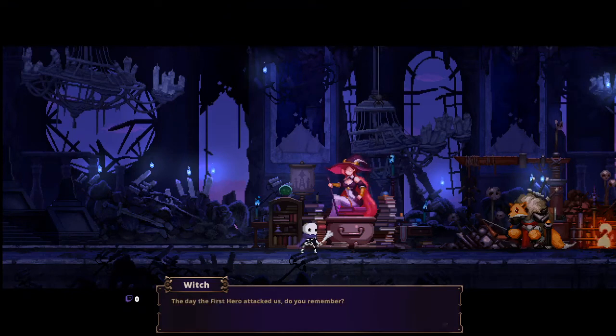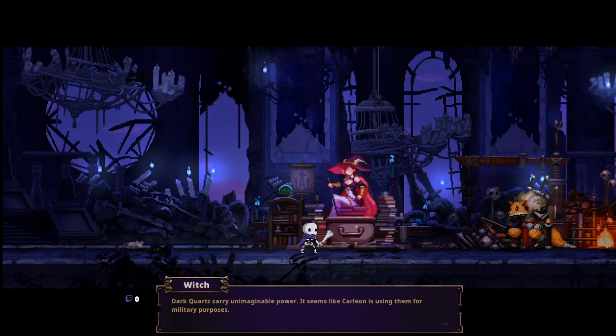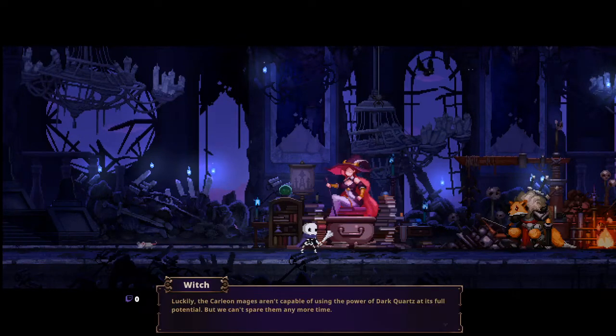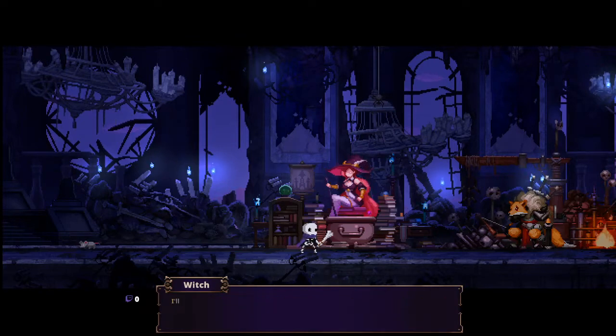Skull, I really think I have to tell you this. The day the first hero attacked us — do you remember? The ogre attacked us, controlled by a dark stone. You'd know by now, but that was no regular stone. The people who know about these stones call them Dark Quartz. Dark Quartz carry unimaginable power. It seems like Carleon is using them for military purposes. Once they begin to fully use Dark Quartz, they will bring danger not only to the Demon King Castle, but to the whole continent of Harmonia.